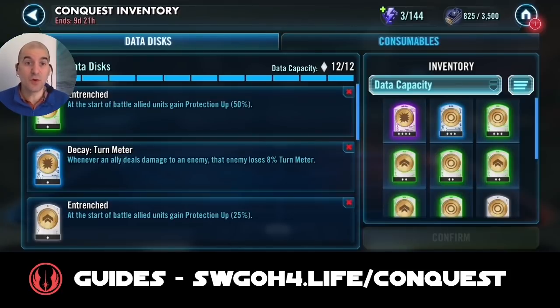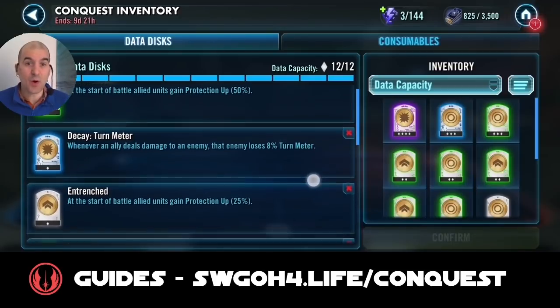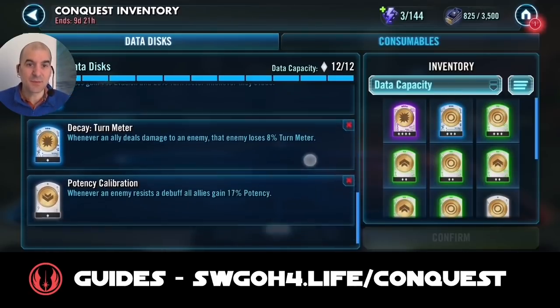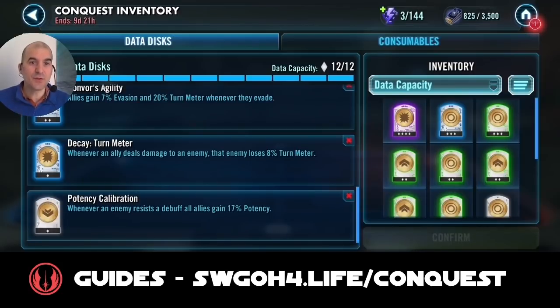Before I go into the battle, let me show you the discs for the first battle. Because you don't want to kill the enemies too quickly, I removed any extra offense and added protection-up, extra health, extra protection discs, some evasion, and turn meter removal — to make my guys as tanky as possible while not hitting as hard. We want them to survive so we can keep removing turn meter. I also went for decay turn meter discs to help reach that 700% turn meter removal target.